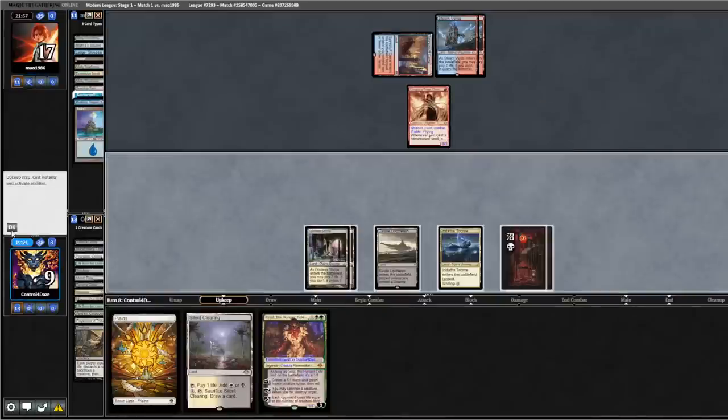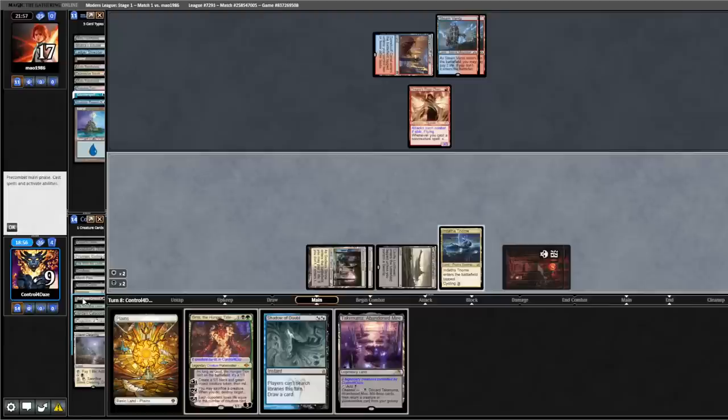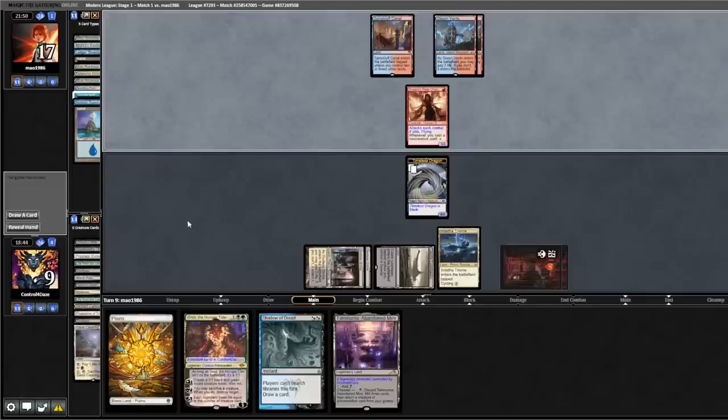Opponent plays Dragon's Rage, back to us. We're not going to draw normally — we draw off our Silent Clearing. We'll bring back our Timeless Dragon and pass the turn. Opponent scoops. We're up a game.